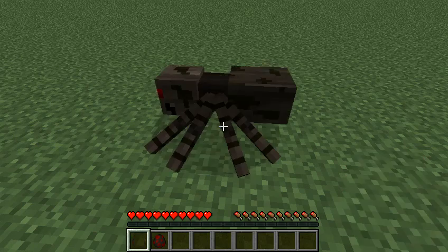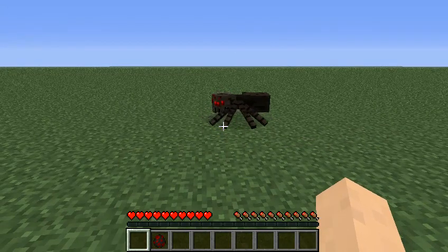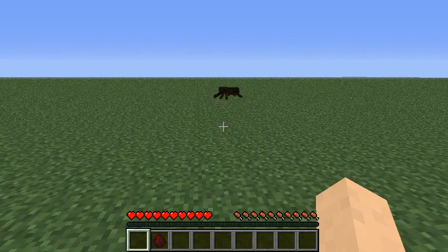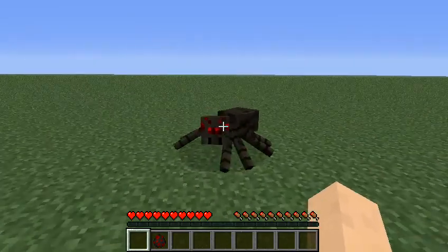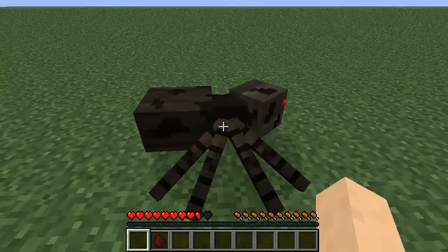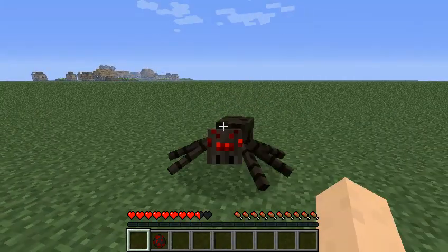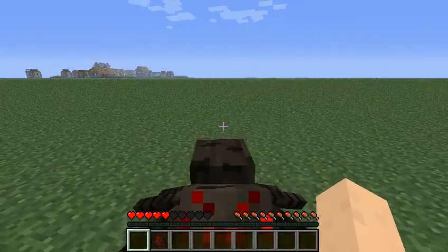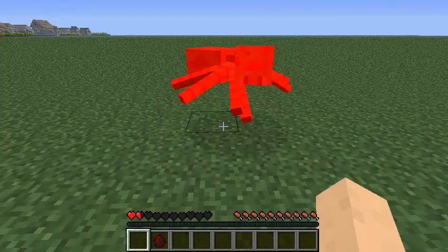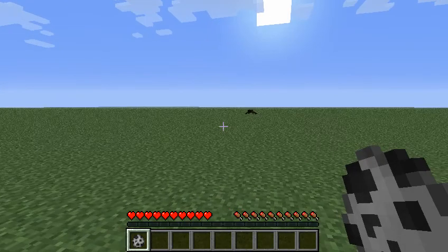Here we go — countdown three, two, one. There's the spider! It didn't see me at first — hello, hello, yeah you see me now. Oh wait, spiders aren't aggressive during the day, that's right. I had to go over and slap it to get it annoyed at me. All right, now it's mad. Just one bite — is that all? If I really annoy it, it'll attack more. There we go — I died. That's a good thing to remember: spiders won't attack you unprovoked during the day.